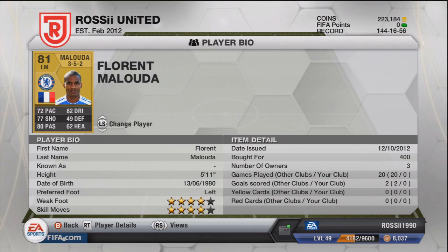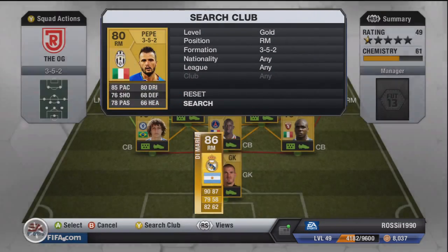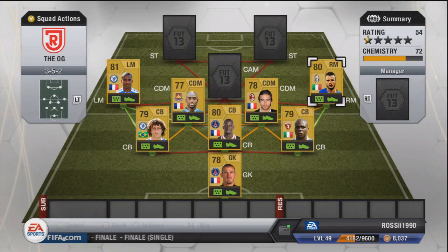Moving on to our right mid — Pepe is such an underrated player. Look at his stats: 85 pace, 80 dribbling, 76 shots, 78 passing, 80 overall. He's four-star skills and four-star weak foot for 400 coins — you can't complain about that. What an absolute beast of a player, rated very highly.